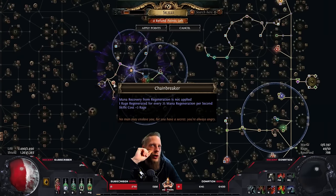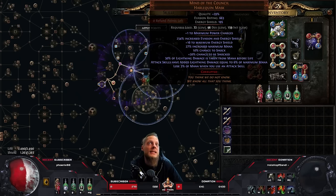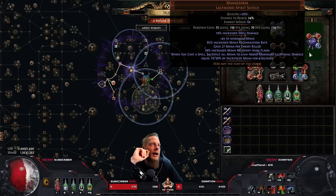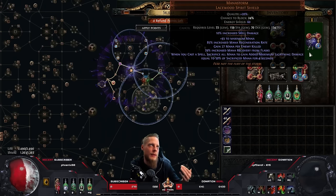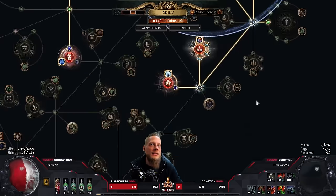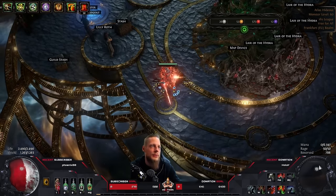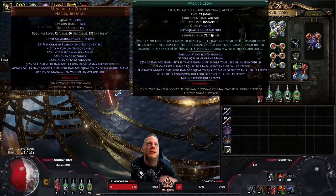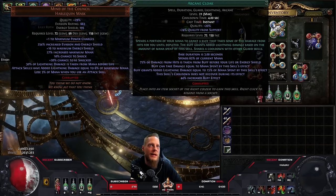We talked about Chain Breaker and rage sustain — so where does our damage come from? First, Mind of the Council gives attacks added lightning damage equal to 6% of your mana. The big damage comes from the Mana Storm Shield: when you cast a spell you sacrifice all mana to gain added maximum lightning damage equal to 50% of sacrificed mana for four seconds. Since we're an attack-based build we have mana leech via Essence Sap, so in a mapping or single-target scenario you leech mana back, then Frost Blink once to deplete it and gain a ton of added lightning damage again. Arcane Cloak also spends 65% of current mana and grants lightning damage equal to 15% of mana spent.